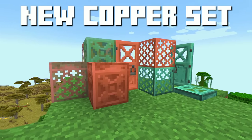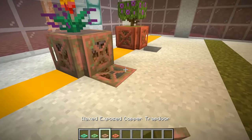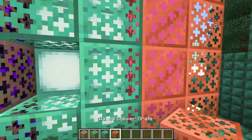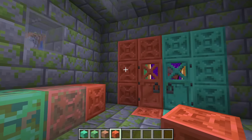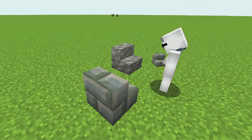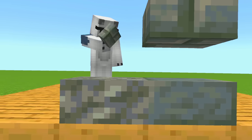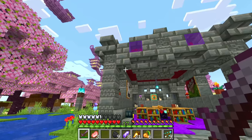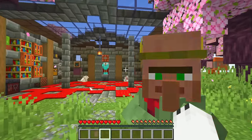Now a new copper set is another thing in this update. We have four new copper doors, four new copper trapdoors, four new copper grate blocks, and four new chiseled copper blocks. In addition, we also have a new tuff set with lots of super beautiful blocks — two new tuff stairs, three new tuff slabs, three new tuff walls, and several other super beautiful blocks. I literally spent several hours just admiring and playing with these blocks. I think they will be really cool for building towers and castles and other interesting things.